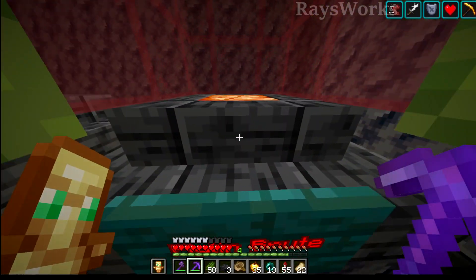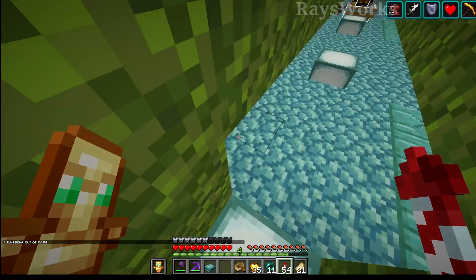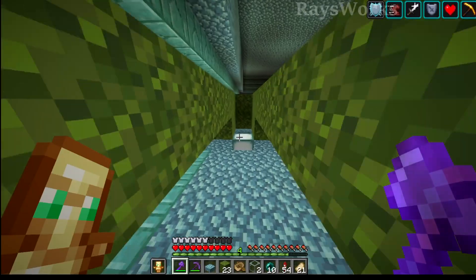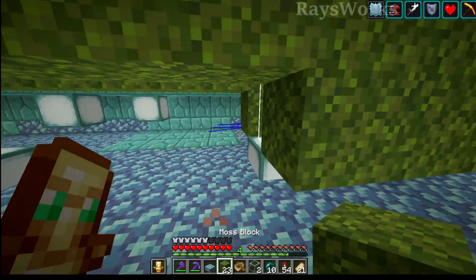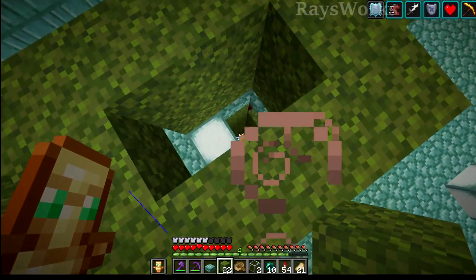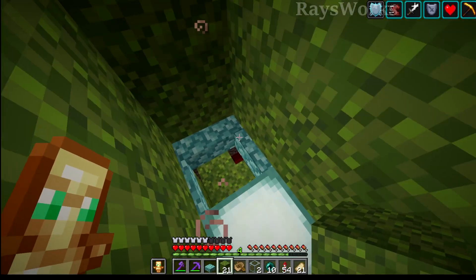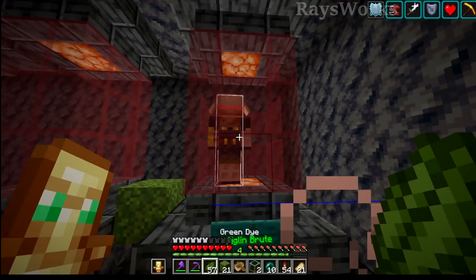Next up is the piglin brute. We have it stored up above — I think we're just gonna knock out the floor and see if we can drop it all the way down. So we got the brute over there and we're gonna try to drop it down here. Get it out of the boat and block it off. We got some slime down there — look at it bouncing on the slime. That's so funny. Okay, I'm gonna close it off. I think we got it captured. Piglin brute completed.